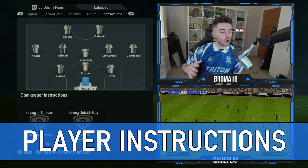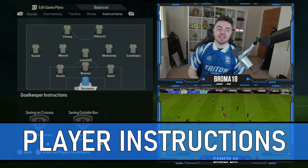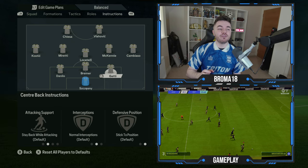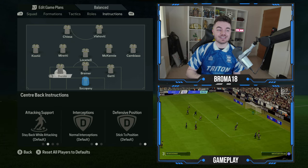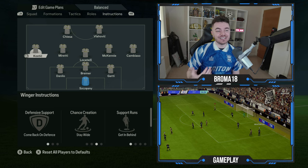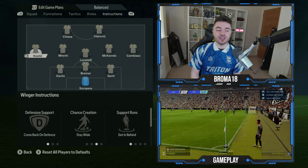Starting off with Szczesny in goal — he's on comes for crosses, but his sweeping outside the box is only on balanced. With the three center backs there are no changes at all, so you can keep these guys as they are. With the two wing backs — Kostic and Cambiaso — they are both on come back on defense.